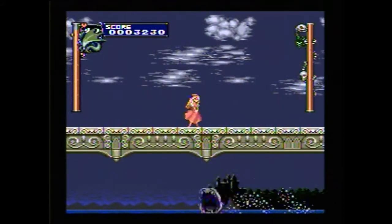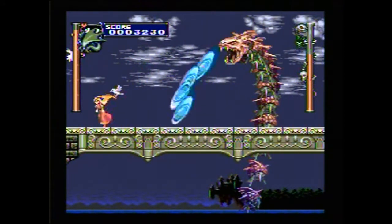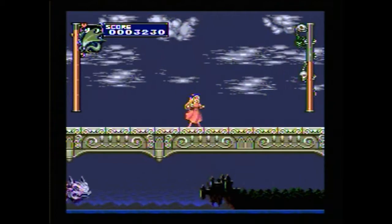In most boss battles, if I'm going to use an item, I usually use the turtle shell, because it has a very powerful item crash. Basically, the pattern with this boss is he jumps over the bridge twice, and then spits water at you. It's pretty easy to get over if you double jump.